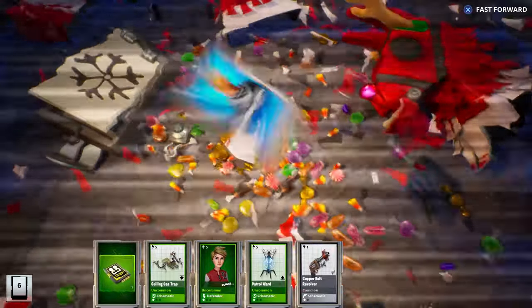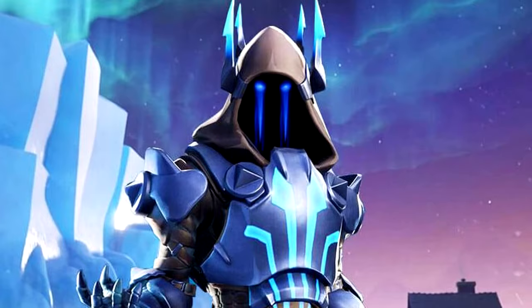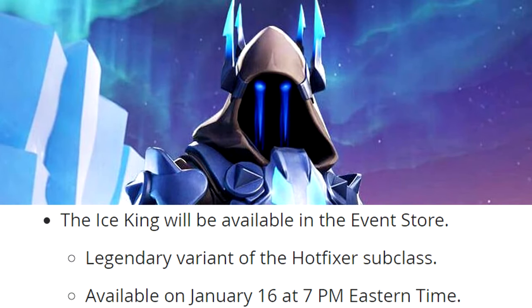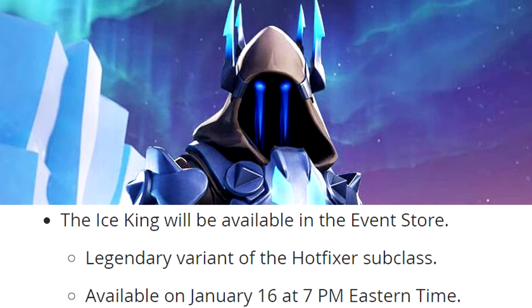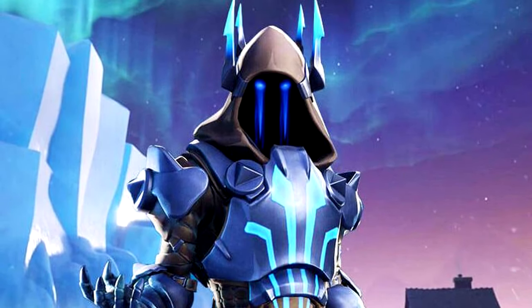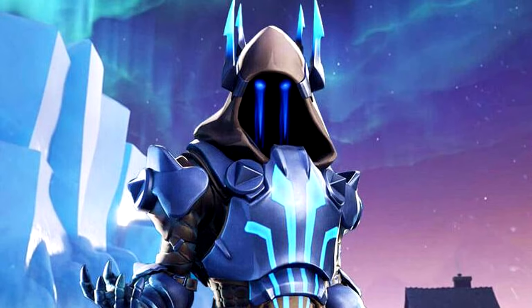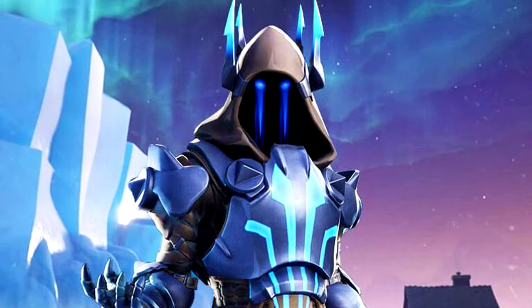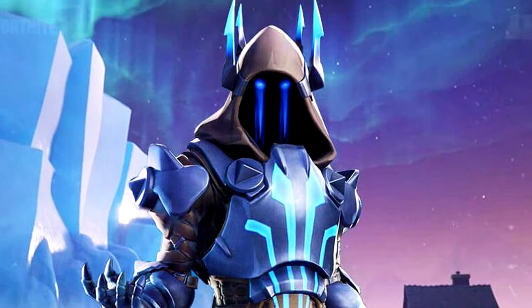The first thing I want to go over are the two new heroes and how you can get them. Those two new heroes are the Ice King and the Ice Queen. The Ice King is going to be a legendary variant of the Hotfixer subclass, so he's going to be a constructor, and you'll be able to get him from the event store. Since he's a legendary version, I assume he's going to cost 2800 gold.